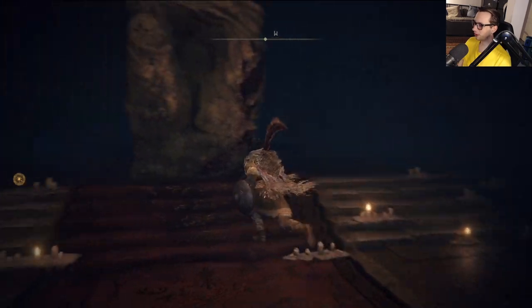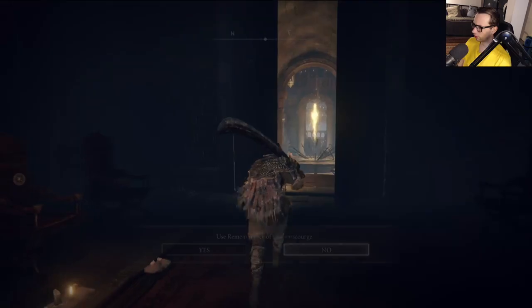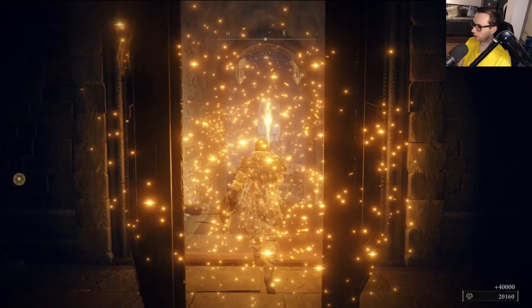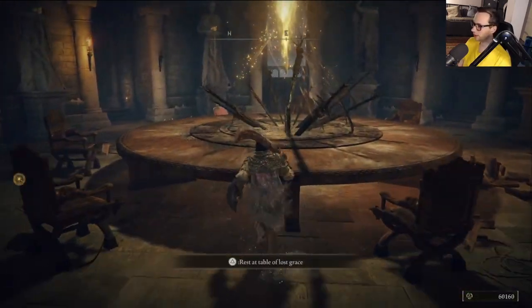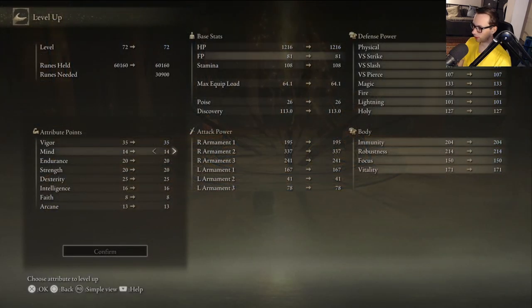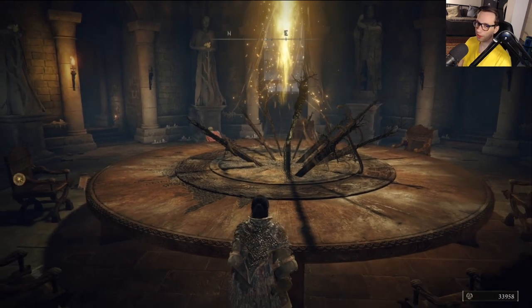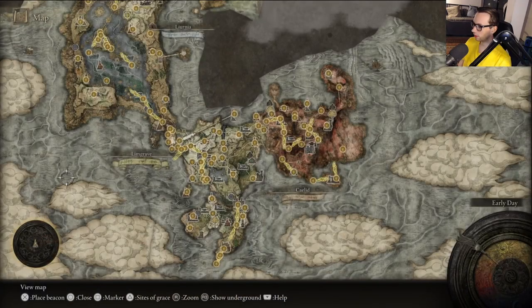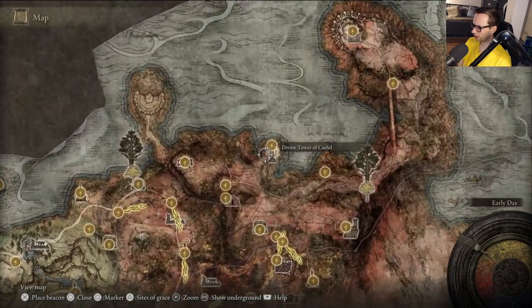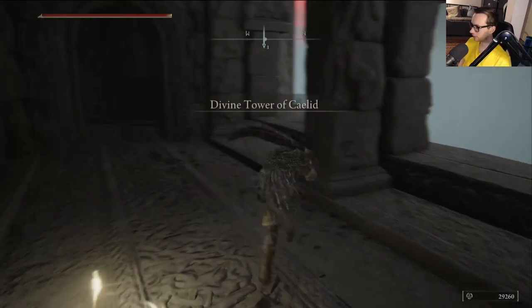None of the boss equipment so far has really appealed to me. That's okay, no problem with that. Let's just use it and level up. We are going to level up dexterity, I think. With my mind stat now, I do have enough to buff my weapon and also summon the wolves, so we're done on that front.